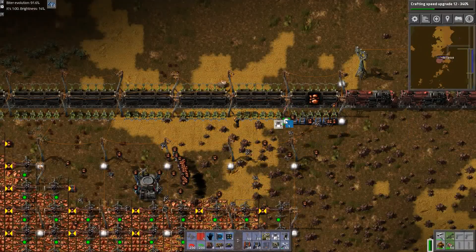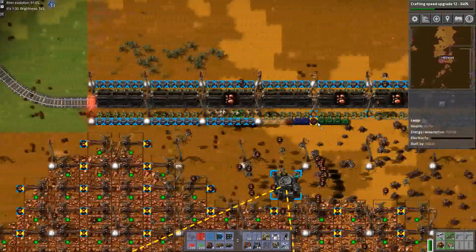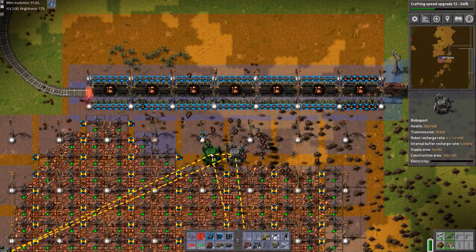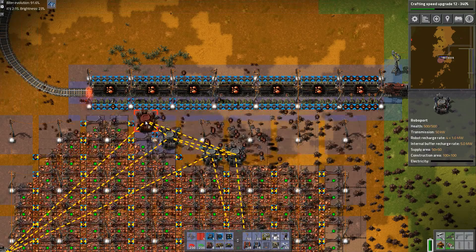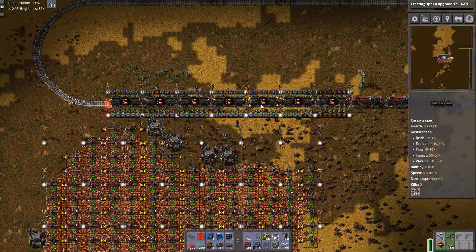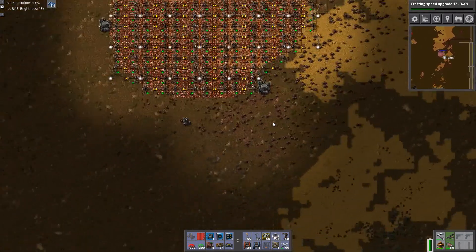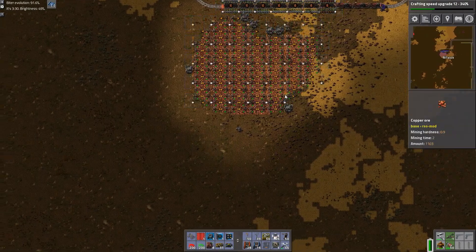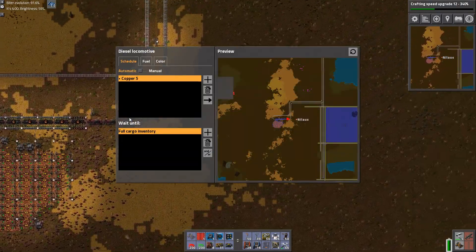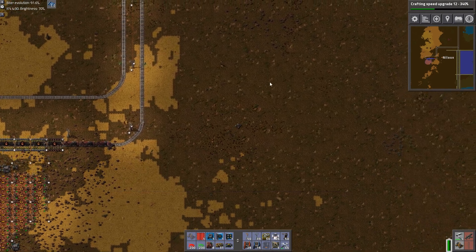I'll actually take the blueprint of that — that should keep you busy. Let's see what's going on. I guess we need a few more roboports for that. Are the other roboports hooked up? Yes, they are. This one has a head start — content is 4,000. That's pretty easy to hook up. I also need radar; that's very important.